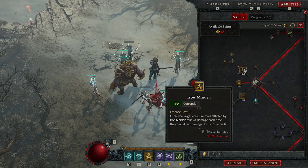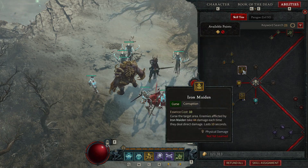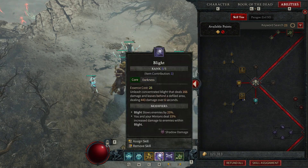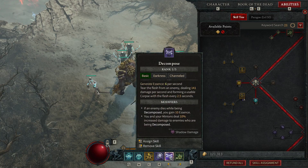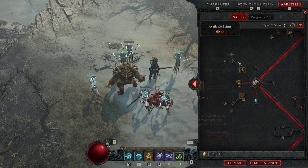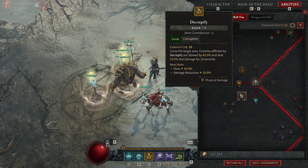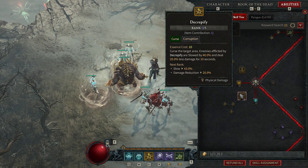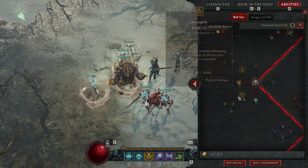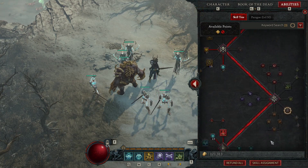Going down to the Curses - they're both nice. At one point I was running both Curses fully buffed, then had the two curses, Corpse Explosion, my builder, and my spender. They're both very nice and there are a lot of synergies with Corpse Explosion, like doing extra damage to slowed mobs and stuff like that.